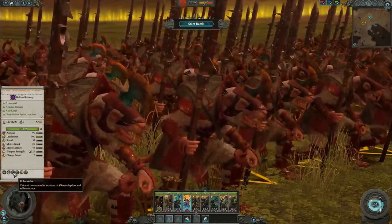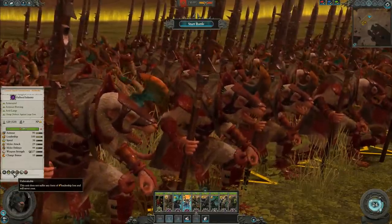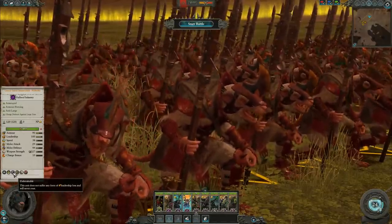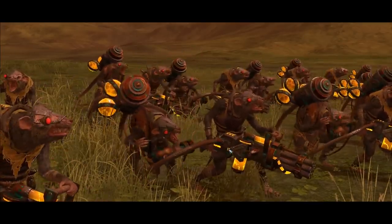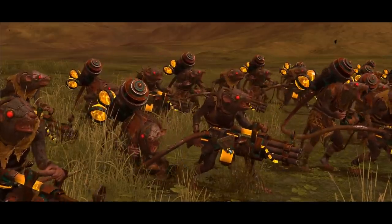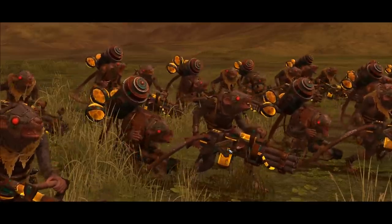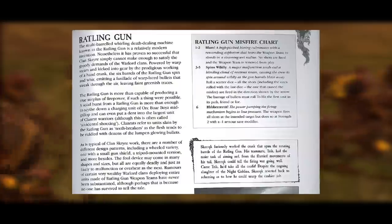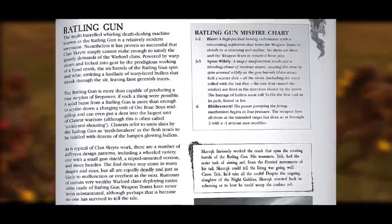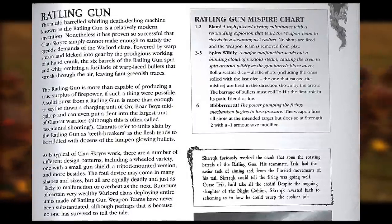We're starting to get into some more obscure lore references after these guys. Everything up to this point has been in the Uniforms and Heraldry book. Let's now segue into the Rattling Guns. The Rattling Gun Teeth Breakers isn't necessarily a specific regiment renown, but more the nickname given to the gun by Skaven clan rats cut down by the scything bullets from these inventions of Clan Skryre. Here's an excerpt from the 7th edition army book: 'The Rattling Gun is more than capable of producing a true surplus of firepower. A solid burst is more than enough to scythe down a charging unit of orc boys mid-gallop, and even put a dent into the largest unit of clan rat warriors — although this is often called accidental shooting.' Clan rats refer to units slain by the Rattling Gun as Teeth Breakers, as the flesh tends to be riddled with dozens of lumpen glowing bullets.